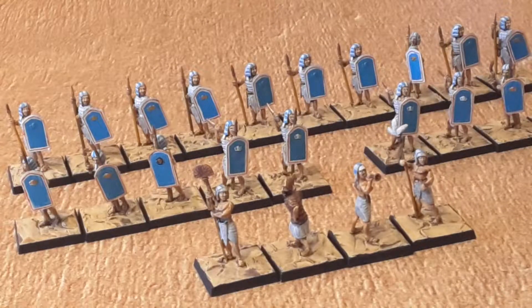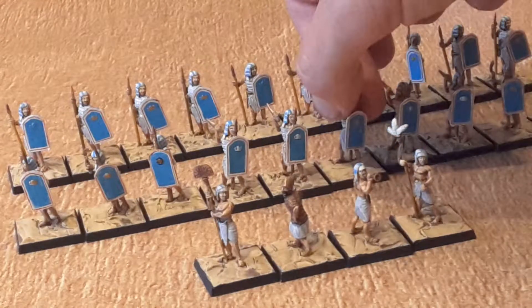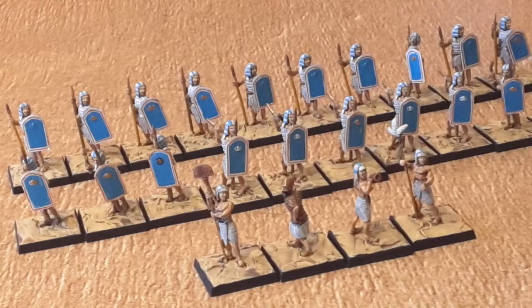Let me just pick him up. Behind them there are two ranks of Egyptian warriors with spears, shields and daggers — those curved knife-like daggers that the Egyptians used in battle. So there's 20 of them, with four in the command base.